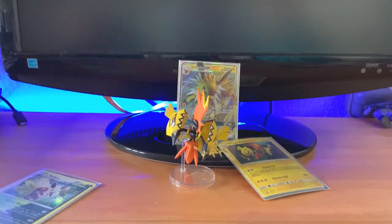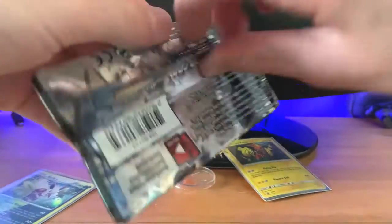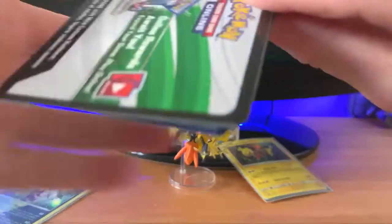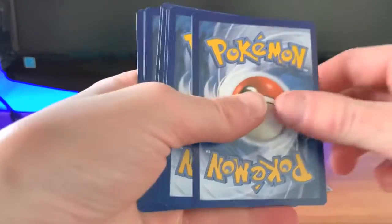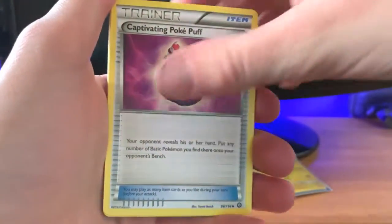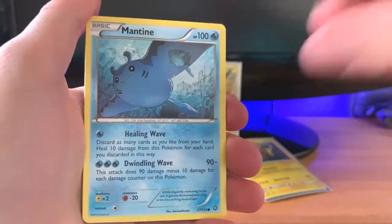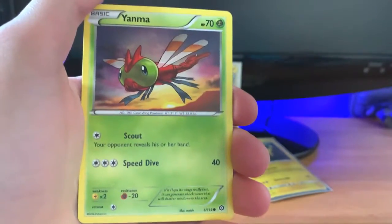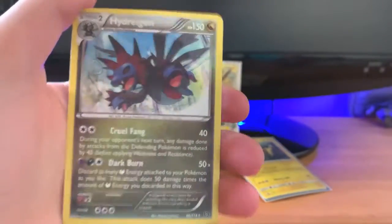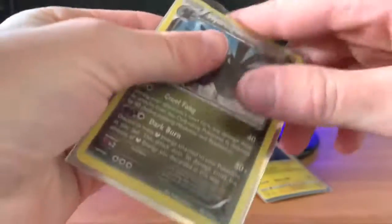Another Steam Siege. Code card, three to the front, and let's see: Lampent, Sneasel, Mankey — same things as last time — Yanma, Altaria. Reverse holo Cobalion, and a holo Hydreigon. I'm so bad at pronouncing these.